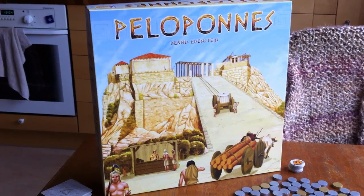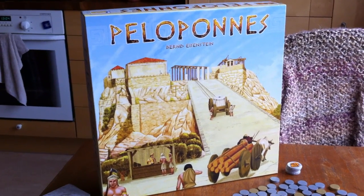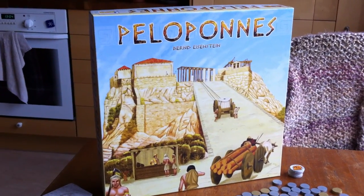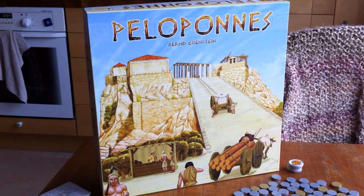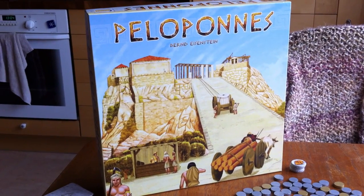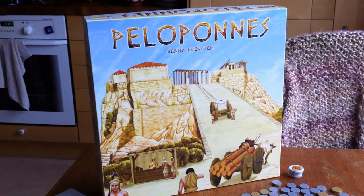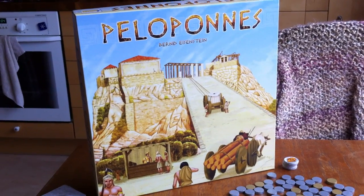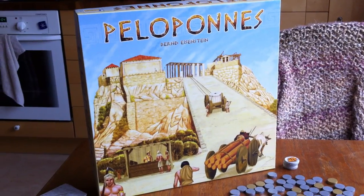Peloponnese is maybe Jensen my favorite auction game, even more so than Roan, dare I say, Goa. Strike that from the record, I did not say that. But we really, really love Peloponnese. It works so very well with two players as an auction game, plus it has a really nice, simple, streamlined ancient empire building mechanic that just works so nicely. A lot of people have asked for it, and here is the video walkthrough.